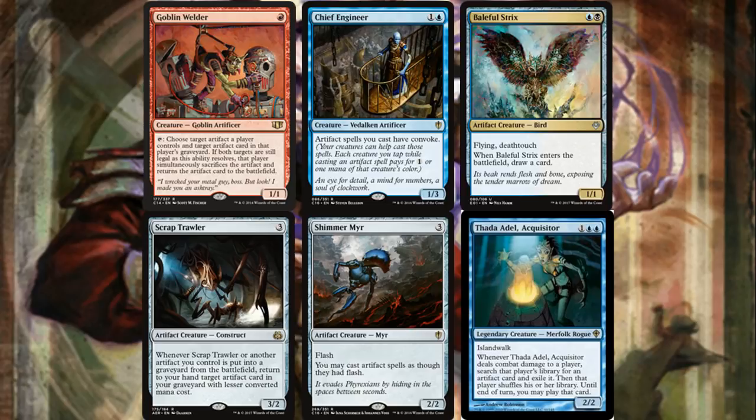Scrap Trawler is a cheap way to recur artifacts from our graveyard if they have less CMC than a card put to the graveyard. Shimmer Myr gives our artifact spells flash — absolutely ridiculous. Thada Adel is even more ridiculous: she has islandwalk so she can deal combat damage frequently, and when she does you can search up something like a Sol Ring that's in just about every commander deck, play it, and Mishra gets you yours from your library — that's how you get around a singleton format.